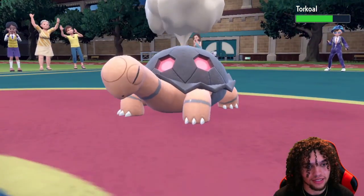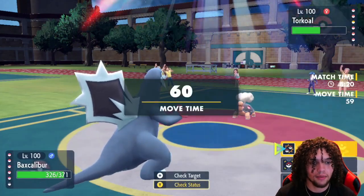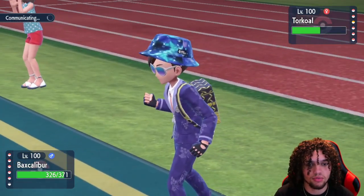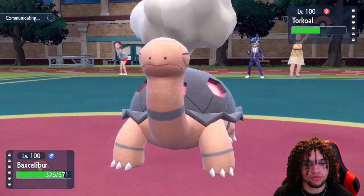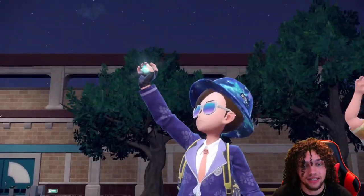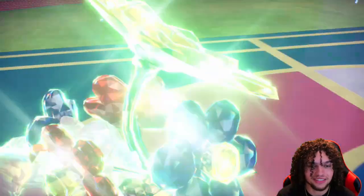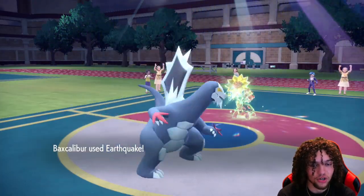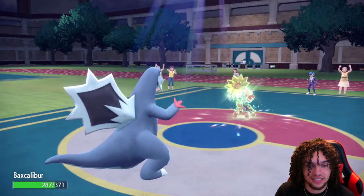Torkoal comes out here. I'm pretty sure this Torkoal has a Heat Rock — it's not Heavy Duty Boots. I don't think they're going to Tera their Torkoal. If they go Rotom, I will Dragon Dance again. They are going to Tera their Torkoal — it's Grass typing, which makes sense. So we're going to take a hit. This Torkoal is going to eat this Icicle Crash for breakfast, lunch, and dinner. I'm going to Earthquake — it's going to do virtually nothing. And we're going to take a Rapid Spin unfortunately. The hazards are gone.